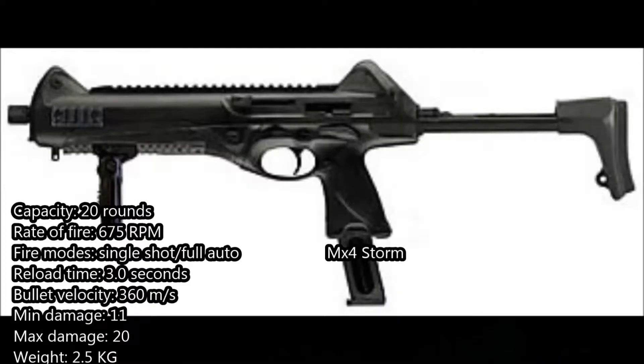Next one is a new weapon to the Battlefield franchise — the MX Storm Carbine. The Storm Carbine has a magazine capacity of 20 rounds. The rate of fire is 675 rounds per minute. The reload time is 3 seconds, the maximum damage is 20, and the weight is 25 kilograms.